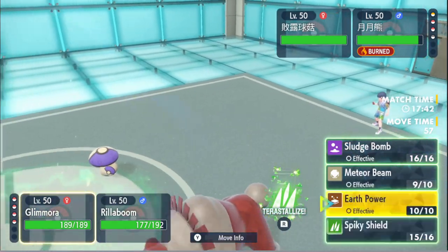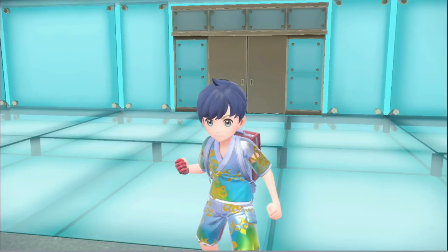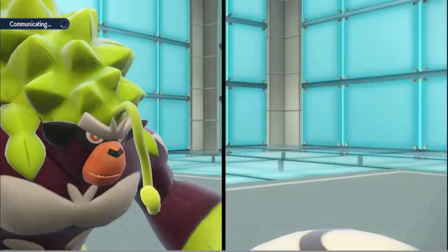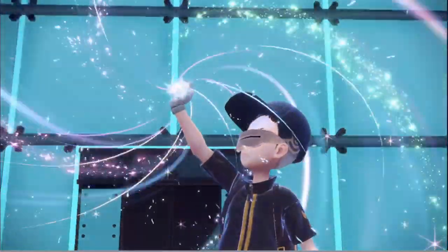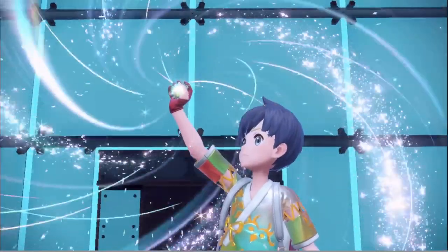Why didn't you start off with your Trick Room or something? You should have just gone Lilligant — that would have made the most sense. I'm just gonna Tera here and go straight for this guy. No questions asked — he brought the four wrong Pokemon. He had a clear way of winning this game and for some reason went for this. Like, just Lilligant — what do I do? I guess one thing I could have done if he goes Lilligant is bluff the Rage Powder.